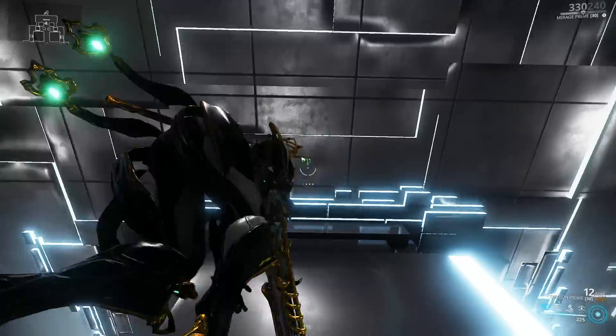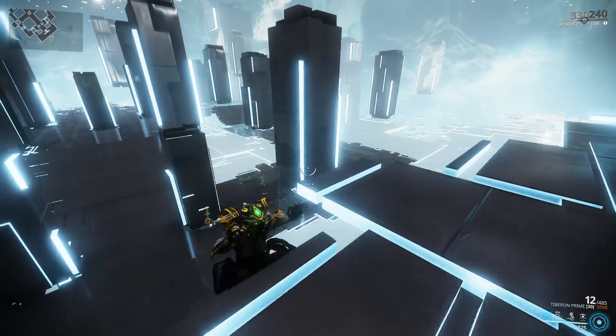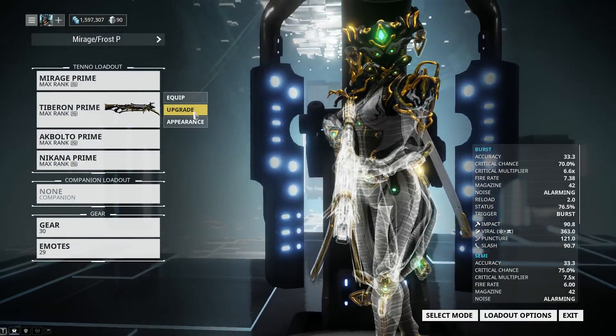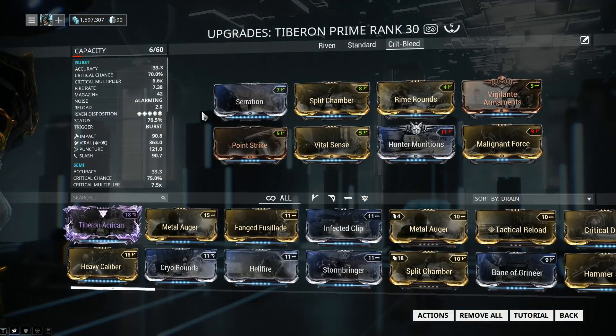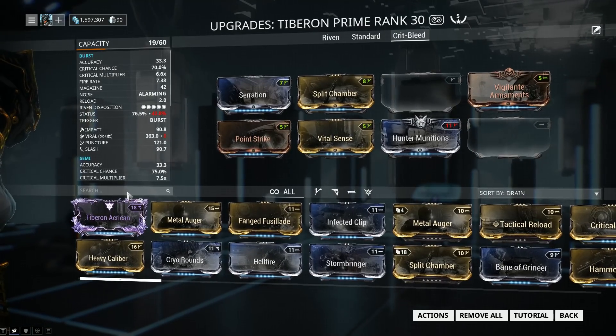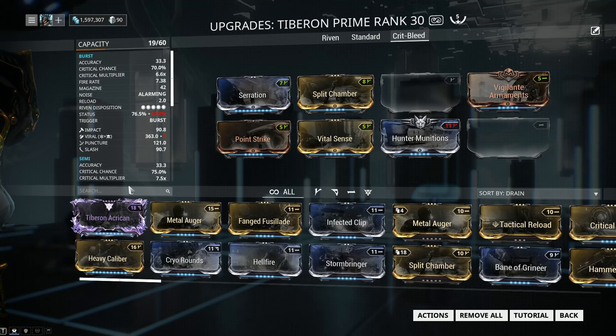Now we're going to be changing up our slash build. In day-to-day scenarios, you're not exactly going to be stopping and leaving targets alone — you're going to shoot till they die. On that note, we're going to drop Rime Rounds and Malignant Force. We're going to be keeping Vigilante Armaments.